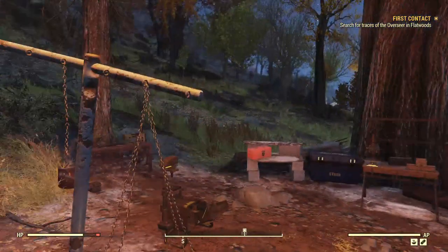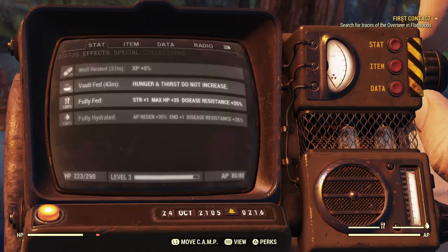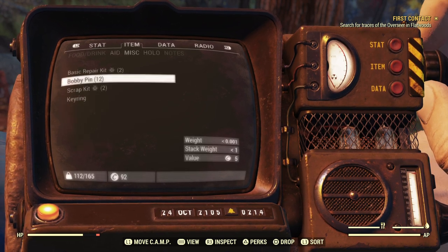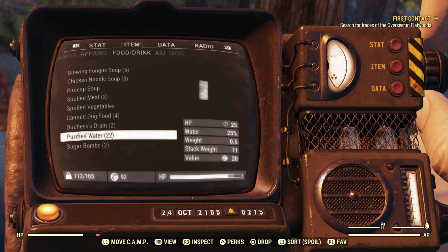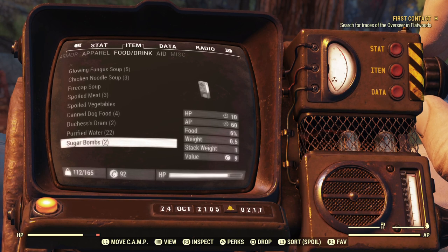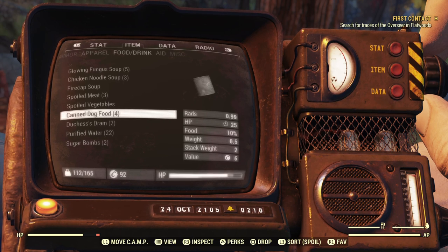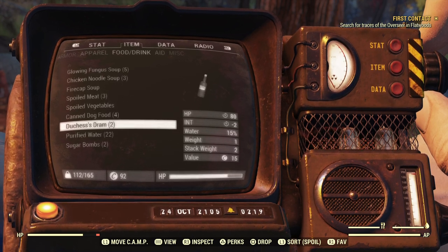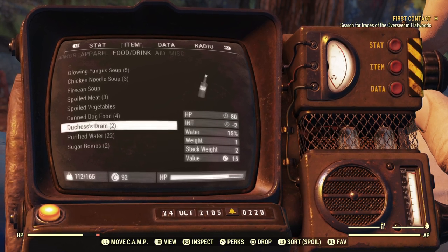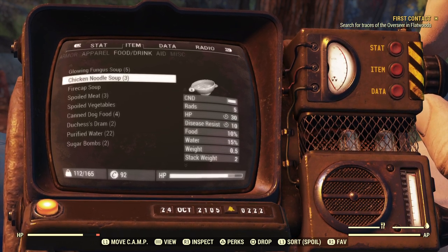Now the change I wanted to highlight is that previously things like pre-war food had rads. Things that are pre-war — things like okay, you're getting almost one rad from canned dog food. But notice the sugar bombs — no rads. But there are now rads associated with the food you actually cook.